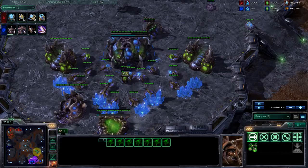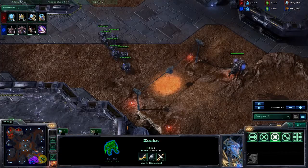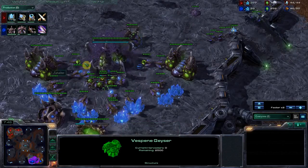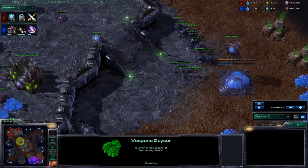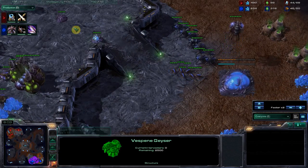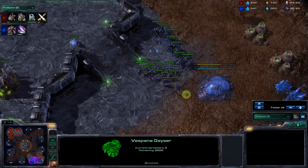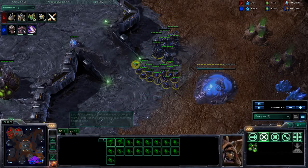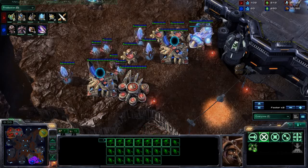Obviously I've got an expansion up and I'm able to hold any aggression he has right now. So really he should be taking two bases instead of one — that's kind of a big mistake there. And yeah, building ten more lings — I'm not sure if he wants to bust me still or what the deal is. But unless he's going to have some way to get in my base without going through the wall, he really needs to just worry about drones right now. He's got more than enough to survive for a little bit — just drone up.